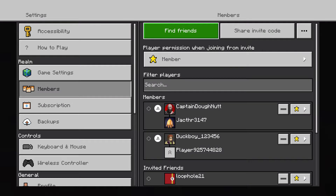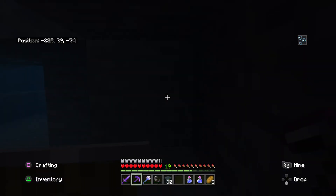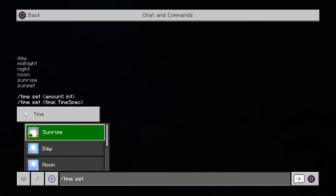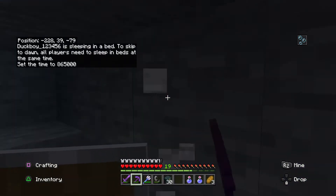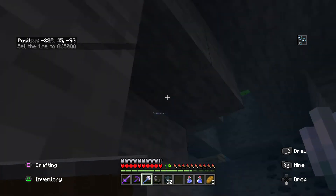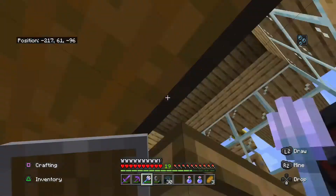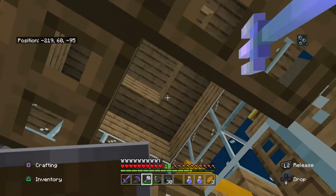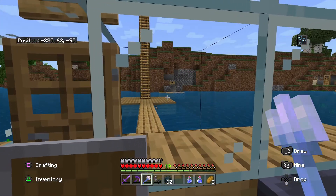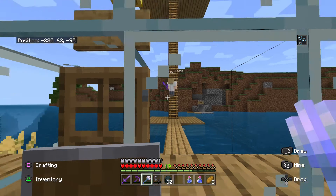There was a phantom swooping down at me — are they active in normal mode? I'll change it to peaceful so we don't have to deal with them, or just make it daytime so they die. I'm kind of the atlantean at this point — that's the role I've taken. I chose it because I go underwater a lot with my trident, and I even called it 'Soul of the Sea.'